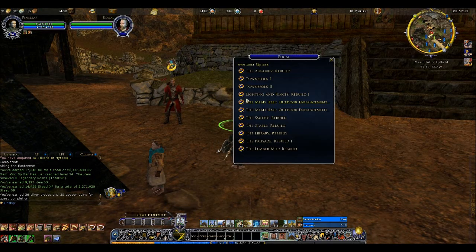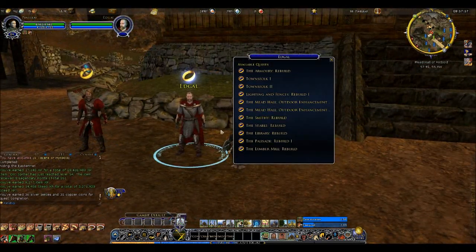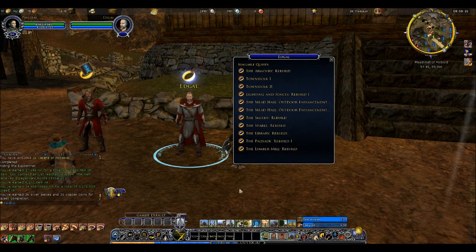Now I can do some of these quests. There are other quests given in other sections as Sprydra showed, but those require at least Ally standing to do the first set, and Kindred for the rest. I'm currently Friend with the various factions — actually only Acquaintance with Sutcrofts — so I cannot do any of those yet.